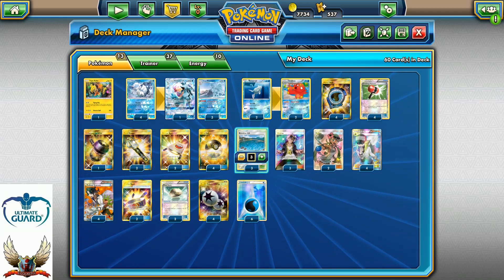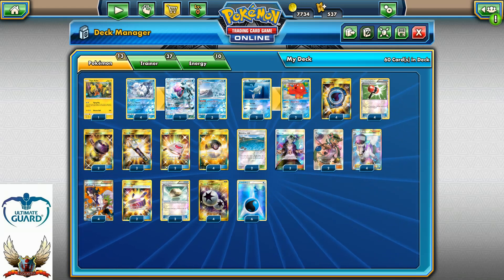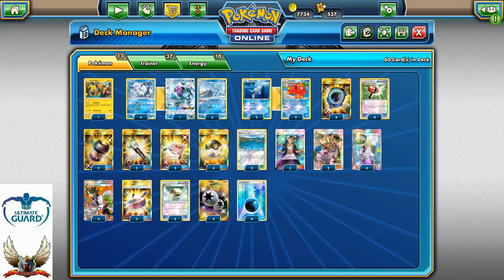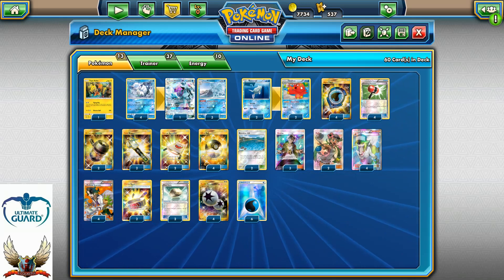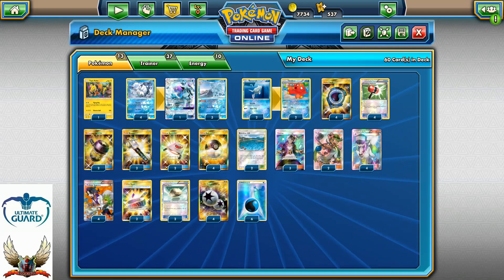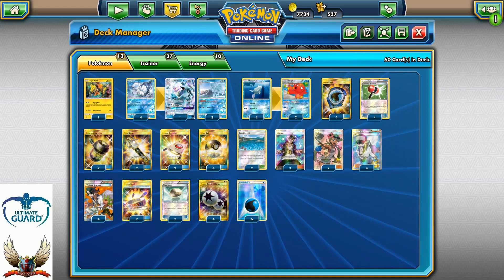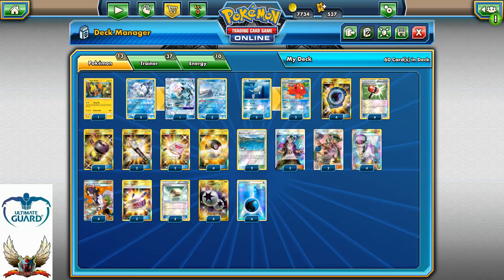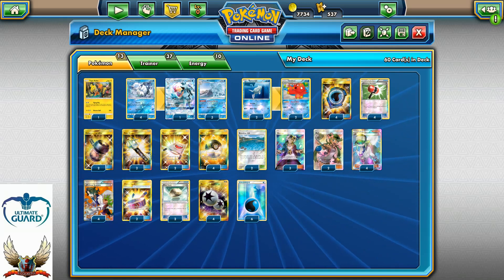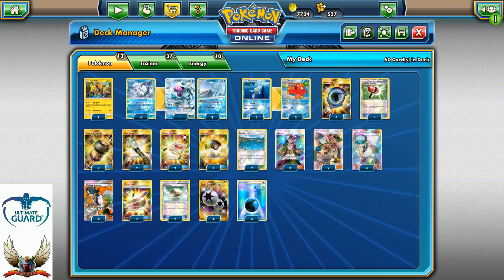You can cut some cards for more disruption: two Enhanced Hammers, three Guzmas, and four Crushing Hammers make it more disruptive, while one fewer Crushing Hammer and Guzma but one more Brooklet Hill makes it more consistent. It's up to you to pick between consistency or more control over your opponent. I like to play somewhere in the middle — balancing energy attachment, draw support, setup, and controlling my opponent's energies.